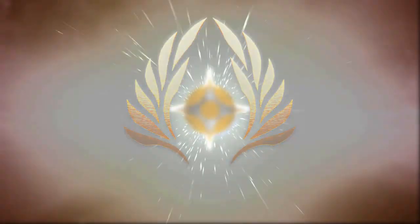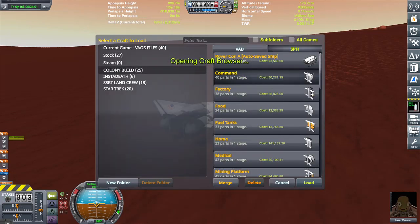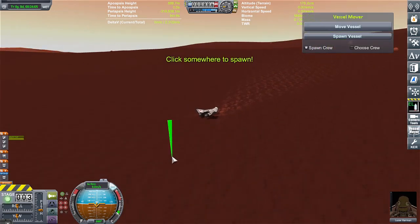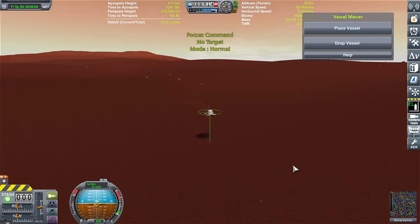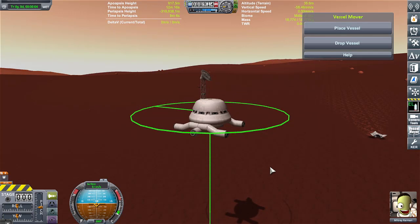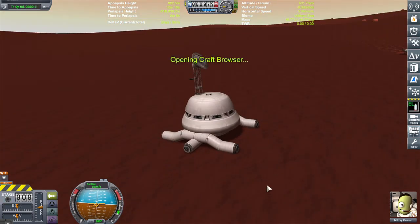Hello everyone, hi I'm Vaos and welcome back to another video. This video was actually going to be a type of Duna fighter video — a fighter that could take off from Duna, get into orbit, defend the colony, and then come back down safely. However, I kind of got sidetracked and started to actually build the colony that the fighter would be defending.